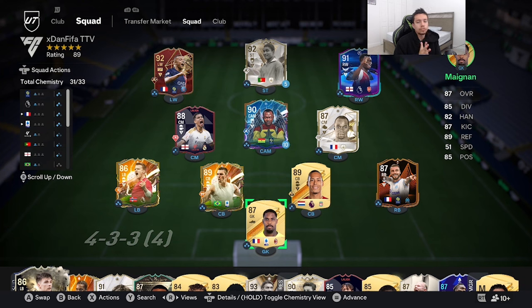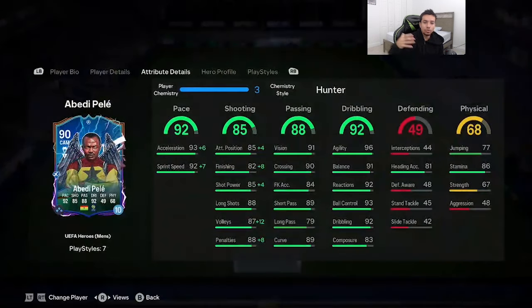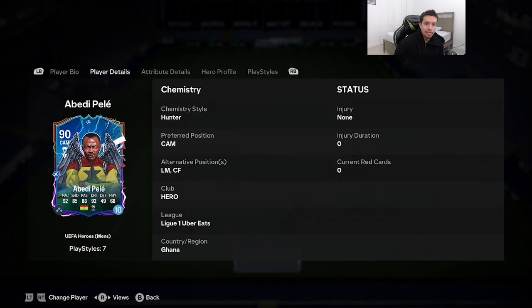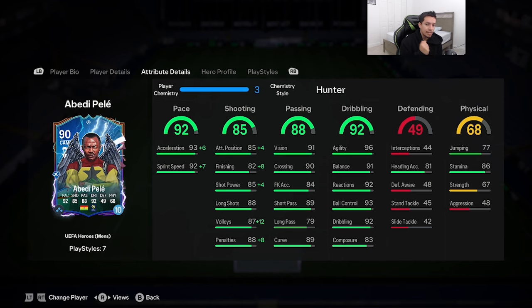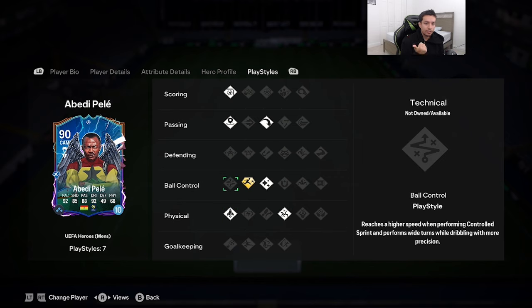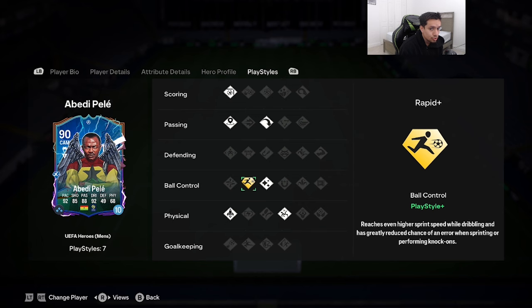Welcome to another video. Today we're going to review the 90 newly released Team of the Group Stage hero card — Abby d Pelé. He's 5'9, medium-medium work rates, double four-star on skill moves and weak foot, left foot, acceleration type is explosive: 92 pace, 85 shooting, 88 passing, 92 dribbling, 68 physicality. Traits include finesse shot, incisive pass, long ball pass, flare, acrobatic, quick step, and rapid on gold.